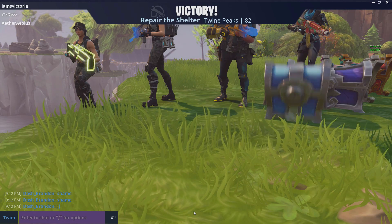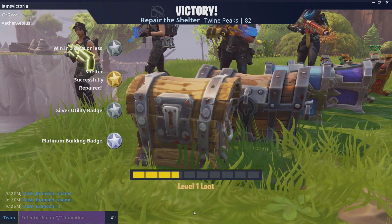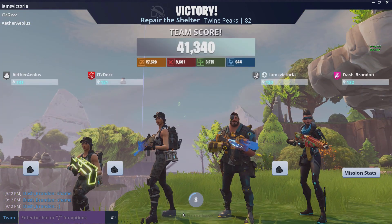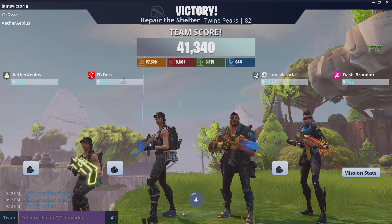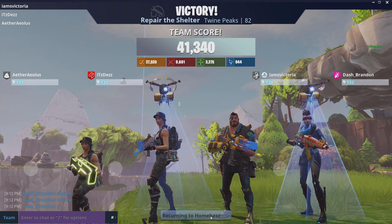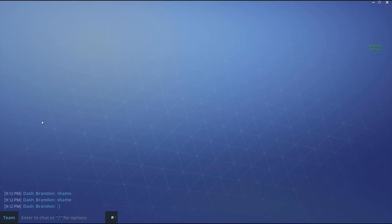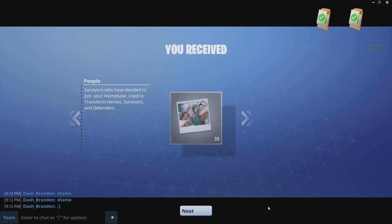Mini llamas now drop gold. You'll typically get 30 to 50 gold, but once it goes silver you'll get extra gold — I've gotten up to about 110 personally — plus an extra item. Mini llamas are now a really good way of farming gold. There's also a gold cap of 5,000 gold, and if you're above that cap you need to spend it before you can earn more.